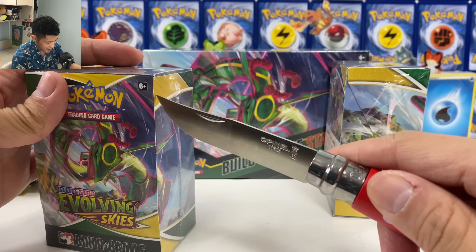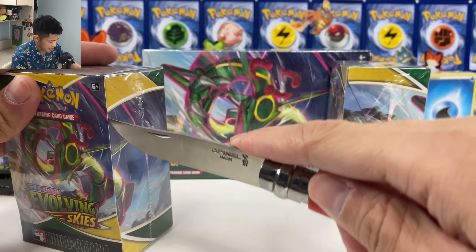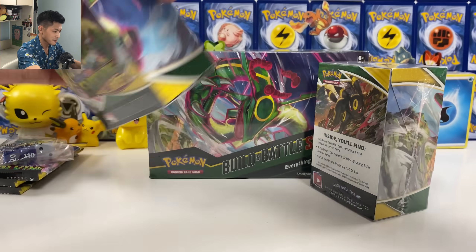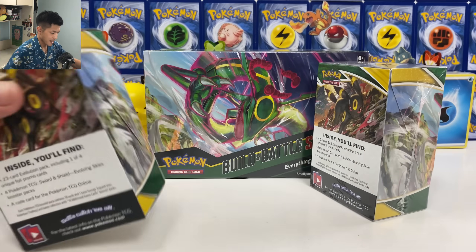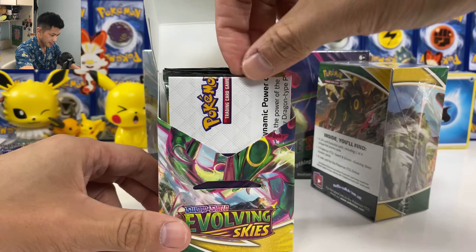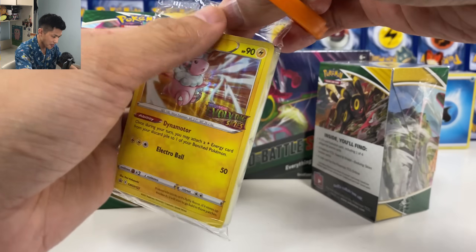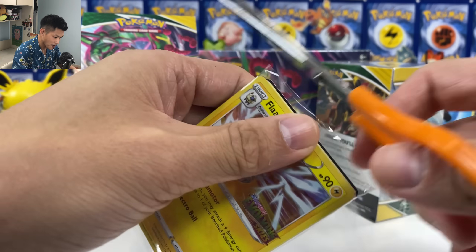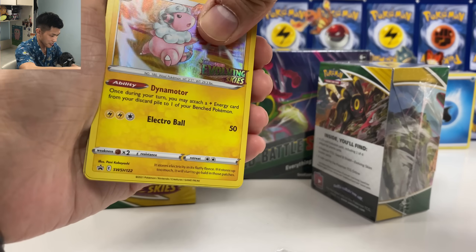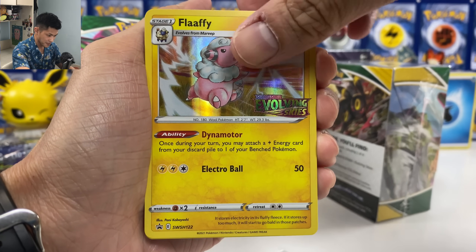Okay, let's open the pre-release — first time opening pre-release. Give me Flaffy. I need the Flaffy promo card. I reckon it's the most useful one, and it's the one we all want to pull. Pre-release... yes! I have it! We have Flaffy. Flaffy is the most useful one, really. It goes so well with Ray to charge energy. Let's put him at the back.